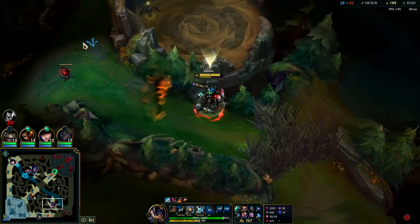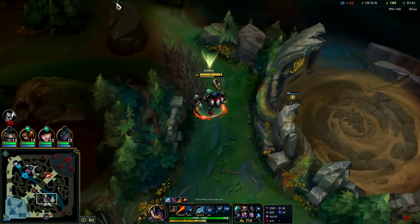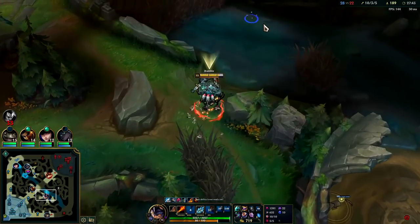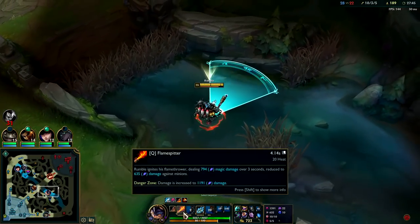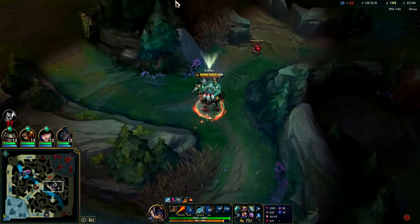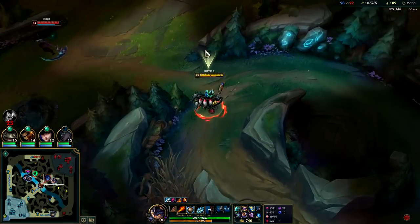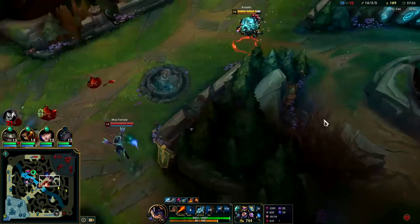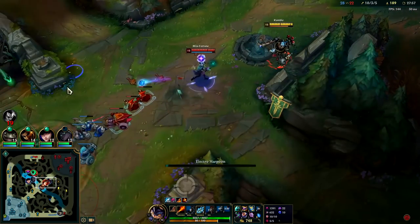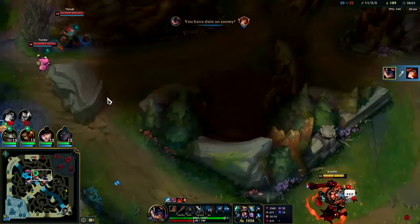Dropping your R on top of them and on top of yourself at the same time against melee champs is really good — they can't hit you back, and if they do they'll lose by default so they have to run. While they're running they'll get hit by your Q and E — puts them in a lose-lose situation. Range champs are a little more tricky because they don't have to stand on you to hit you, so your R placements against ranged champs have to be a little bit cleaner.